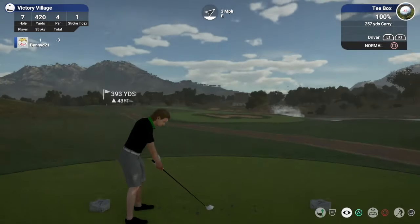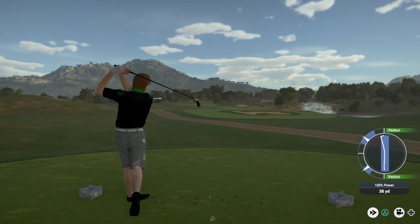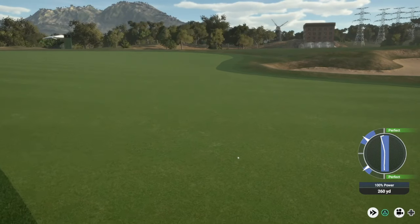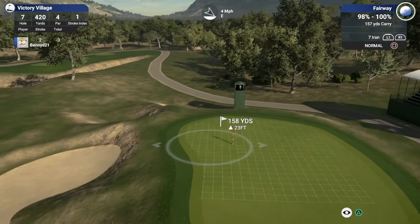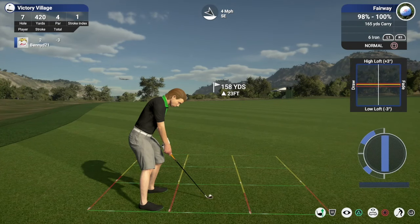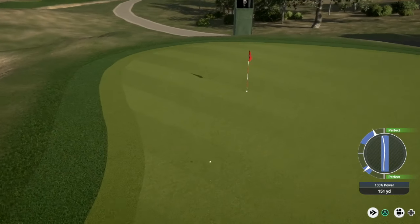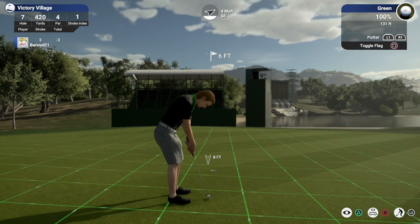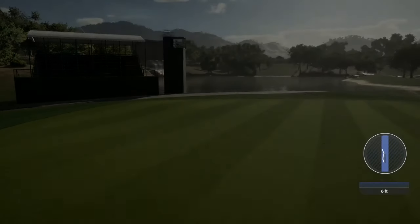Now it's the most difficult hole of the course apparently. Hopefully that wind just brings it round a bit — it's going to land in the rough but it'll roll onto the fairway. Nice. Approach shot now — it's uphill so I think I might go with the six iron, tad of loft. It's a good shot and I think we've done that very nicely indeed. Yes, look at that — the distance is almost perfect. And yes we are — just catching the outside of the cup and falling in. Very nice indeed. We move to four under, going nicely here.